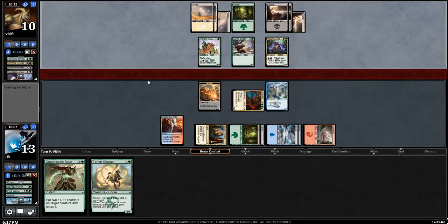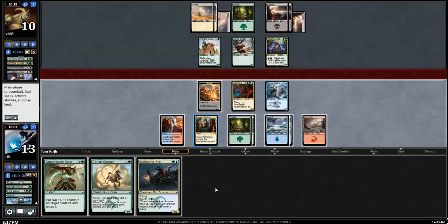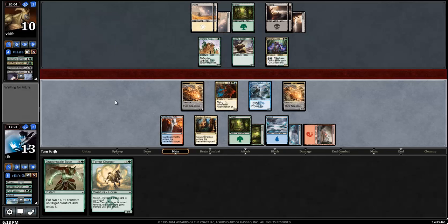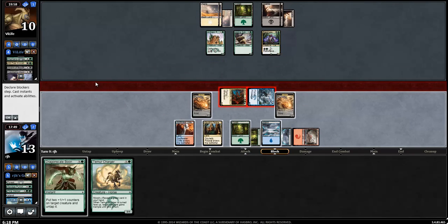I will block the Rakshasa Death Dealer with the Aerialist if needed, but it's not needed. Ice Feather Aven is so good. We're going to cast it face down right away in order to lend some protection on the ground. Might just ditch the Temur Charger, even though it does trade with the Grizzly - don't need it as much anymore. I ditch it via Abomination activation. We're winning in the air at this point - that's the goal.